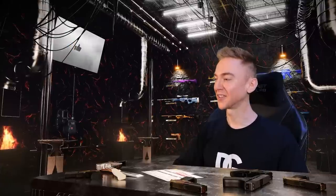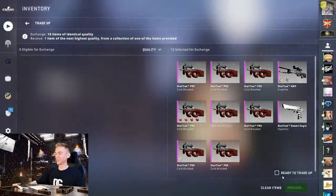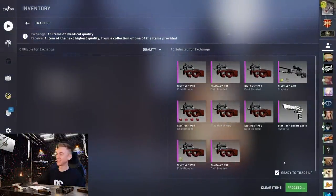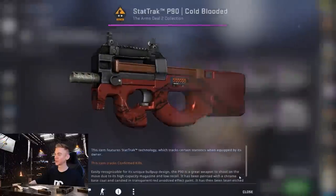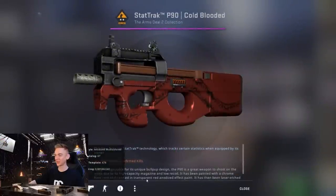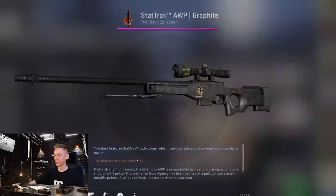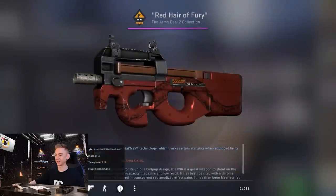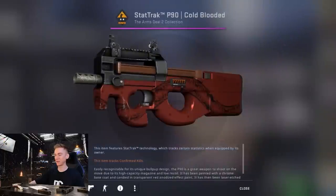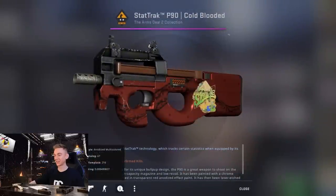I'm happy both of those skins have nice YouTuber homes where hopefully they'll be respected and looked after. But who knows what we're going to craft today — this is a crazy one. My heart's beating. I'm going to do a quick double check of the floats because I have a history with the fire serpent of messing up the float. We really do have some crazy fillers in here — four zeros and then a six, that's insane. I crafted that one myself.